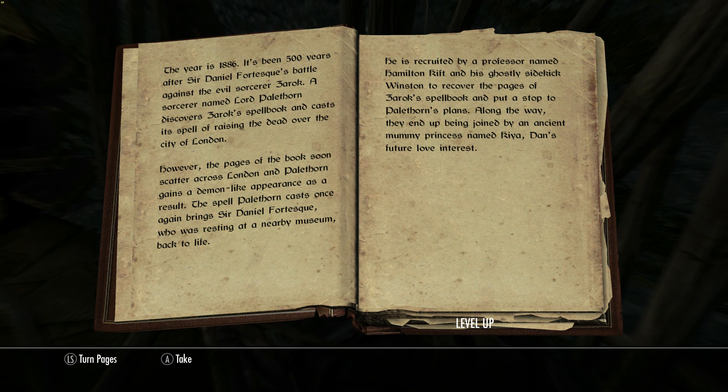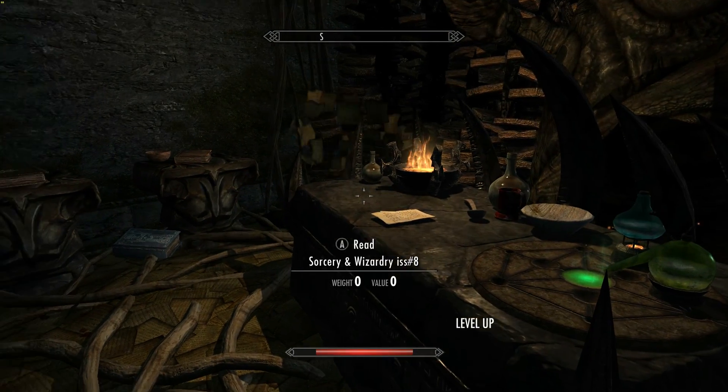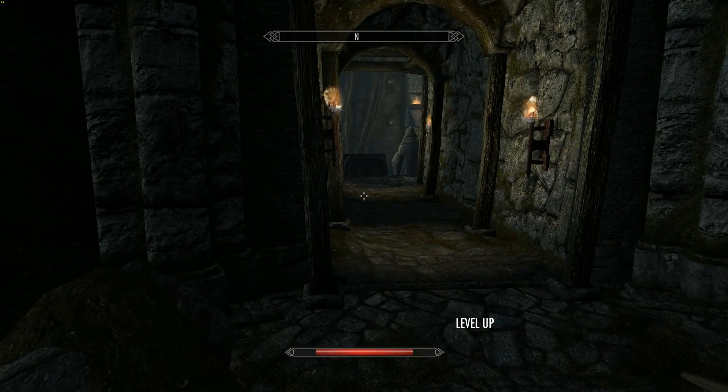The spell Palethorn casts once again brings Sir Daniel Fortescue, who has been resting at a nearby museum, back to life. He is recruited by a doctor named Hamilton Kitt and his ghostly sidekick Winston to recover the pages of Xerok's spell book and put an end to Palethorn's plans. Along the way, they are joined by an ancient mummy named Kia, Dan's future love interest. If you want a secret at the end of this, you will take the book, and I will show you hopefully in the next episode how to go about doing that.